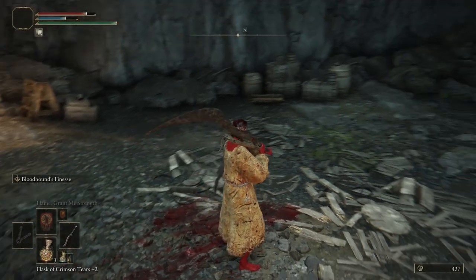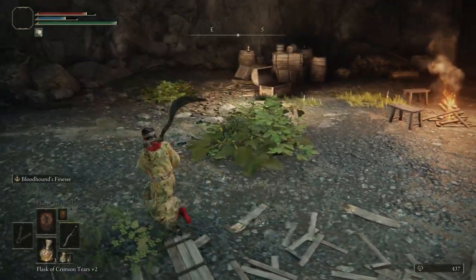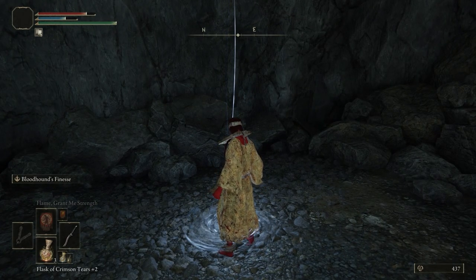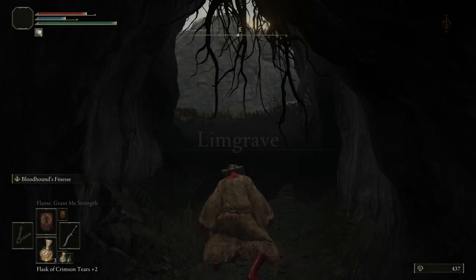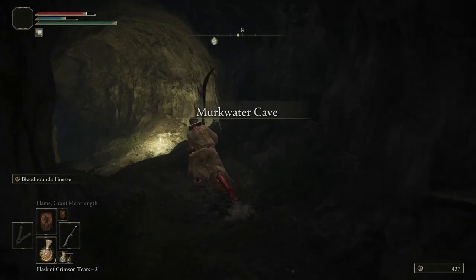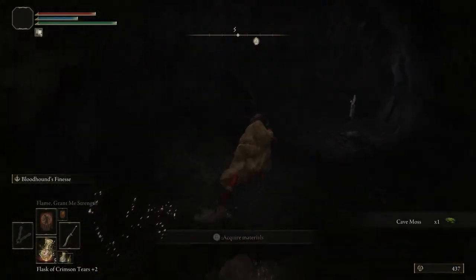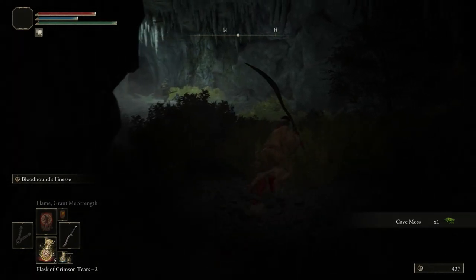So he's ready to wheel and deal, but I don't think we can trade with him now — we have to pop back. What we have to do is literally return to the entrance. I told you it was a quick little cave. Just for good measure, I'm going to rest at the Grace, because returning doesn't actually reset stuff. So rest at the Grace and we'll head through again.